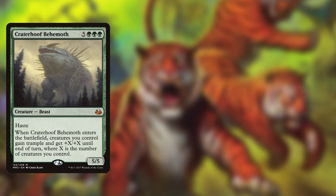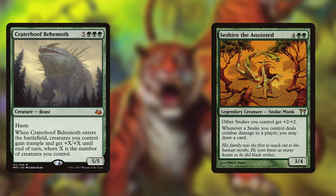Craterhoof Behemoth is a 5/5 haste creature for 5 and 3 green that gives all of our creatures +X/+X and trample until end of turn where X is the number of creatures we control. And at last a personal favorite of mine — I'm a huge Kamigawa fan so I always try to sneak in some cool legends from that block into my decks. Seshiro the Anointed is a legendary snake monk who costs 4 and 2 green as a 3/4, gives all our snakes +2/+2, and whenever a snake we control deals damage to a player, lets us draw a card. He is a little bit overkill but he presents a serious clock and helps us recover after a board wipe.